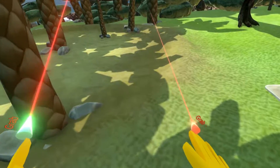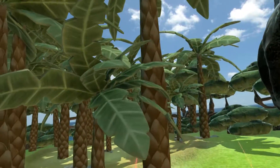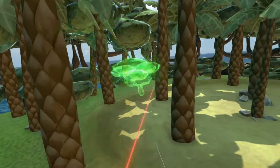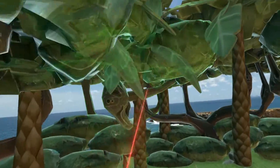However, you can still see that I can pass through these trees. So if you need to upgrade other objects in your environment, the process is the same — just click every single one of them to make sure they are character colliders.